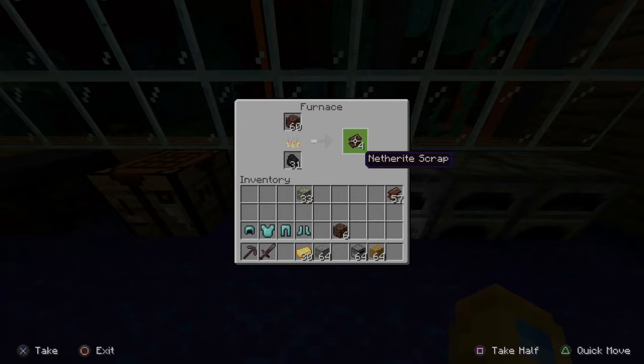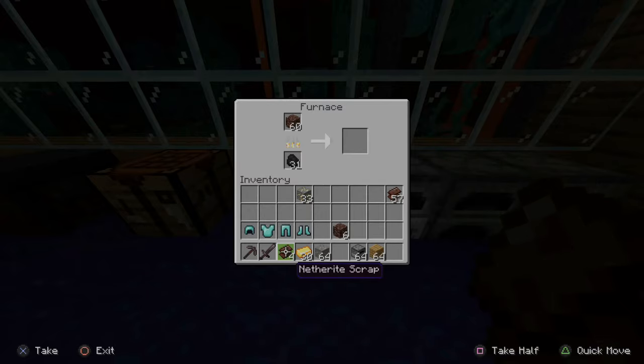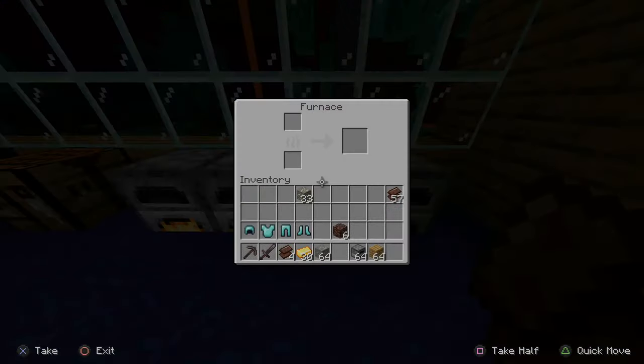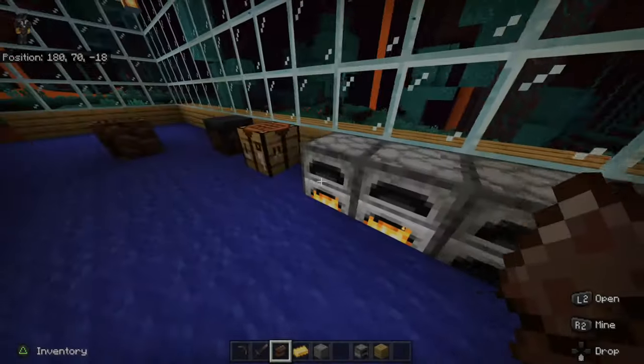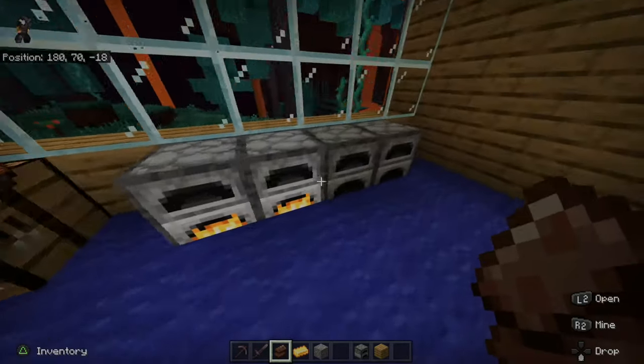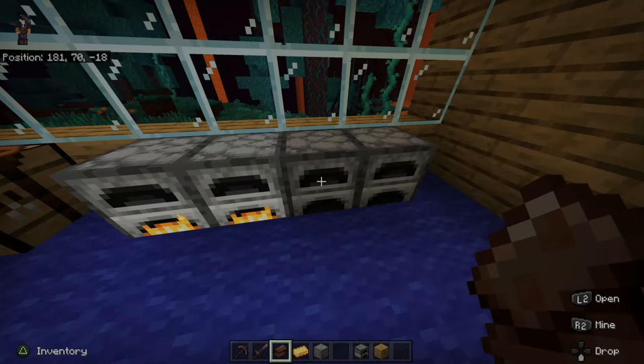This will be crucial in terms of making the netherite ingots. You only need four netherite scraps and four gold ingots. Then another thing you will need is at least two iron ingots to make the smithing station. A smithing table looks like this.